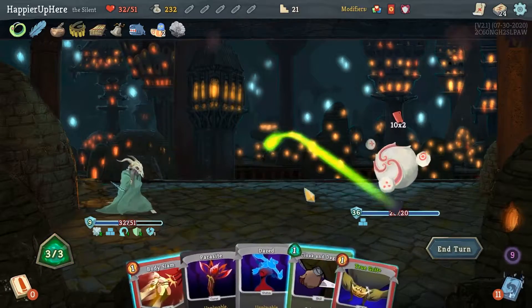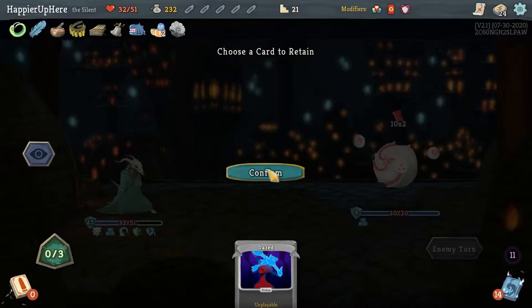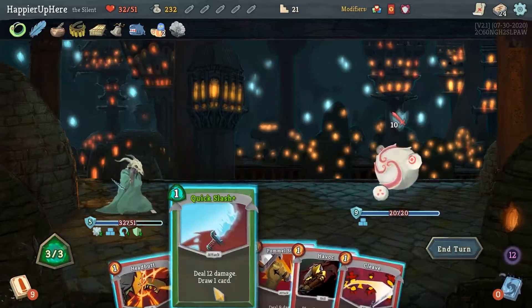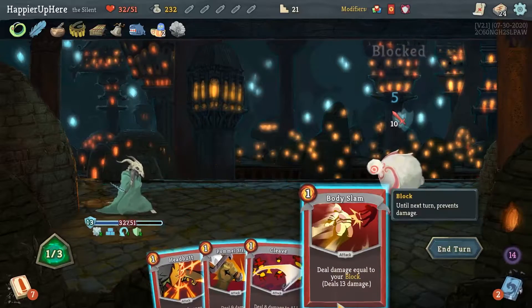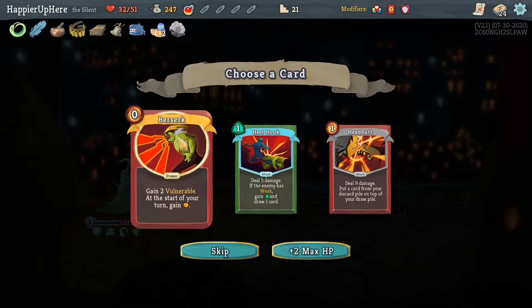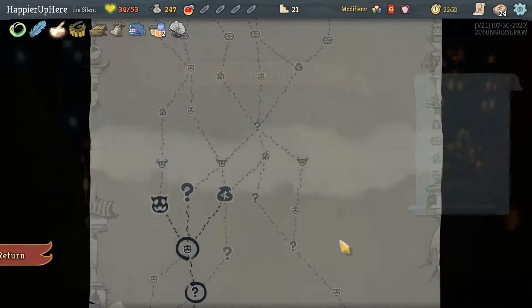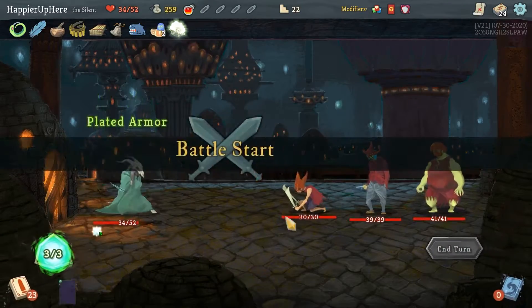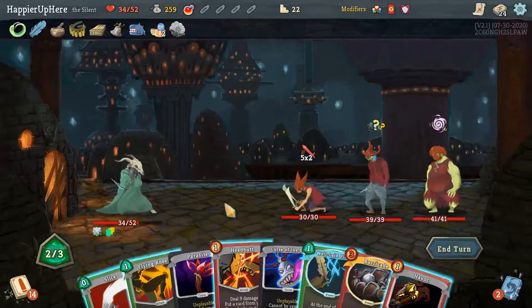20 incoming — Shrug It Off, Cloak and Dagger, True Grit the Parasite, Shiv, and Body Slam. I'm not Frail anymore, which is really good, although I need a little bit extra block. Shift, Quick Slash, Body Slam — rough fight there. Fire potion, Heal Hook, Berserk, or Headbutt — definitely not Berserk. I don't have enough weakness for Heal Hook. Let's just take the max HP. One more Crush's Mark — definitely not losing all of my gold here, especially since I should have a pretty good chance against these guys.